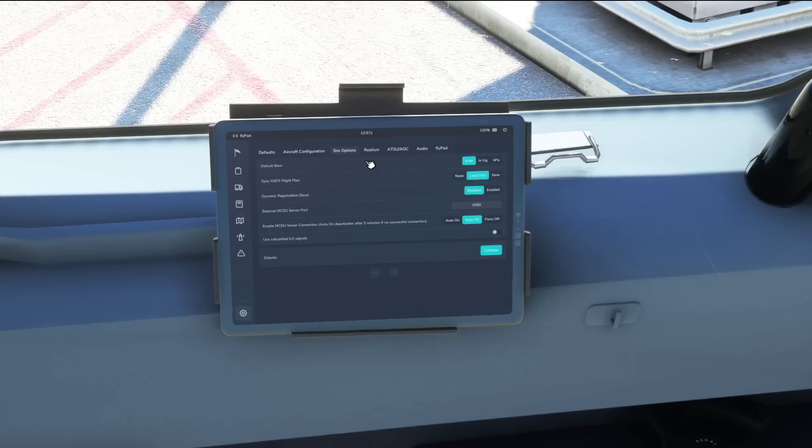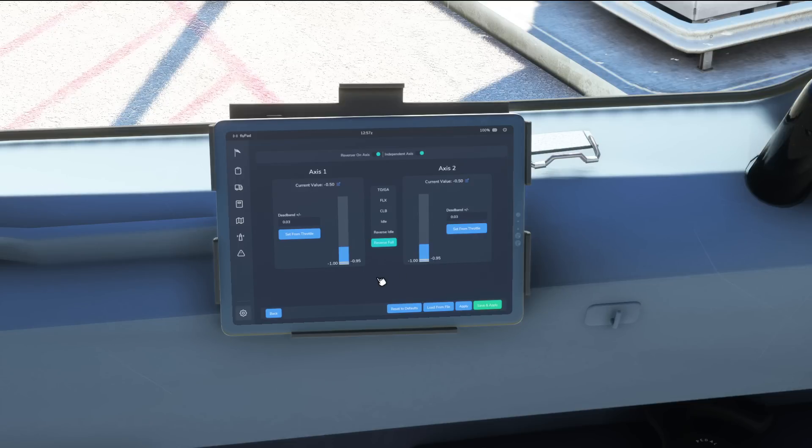One major tweak here is the fact that they've now split the settings and configuration pages — the detents, throttle calibrations and things like that — away from the A32NX. So they're no longer shared between the A32NX and the A339X, as they're now beginning to call it. What that means is you're going to have to go back into your calibration page and reset all of this once again, but it's certainly not too much of an issue.